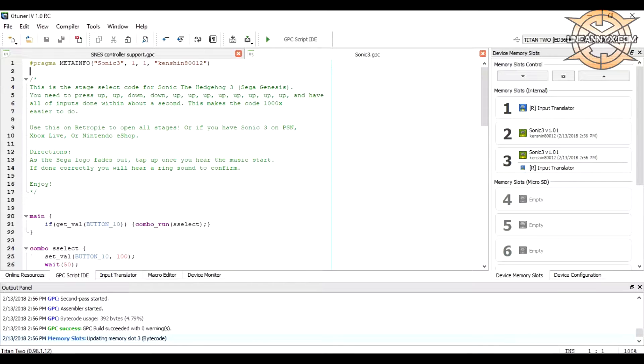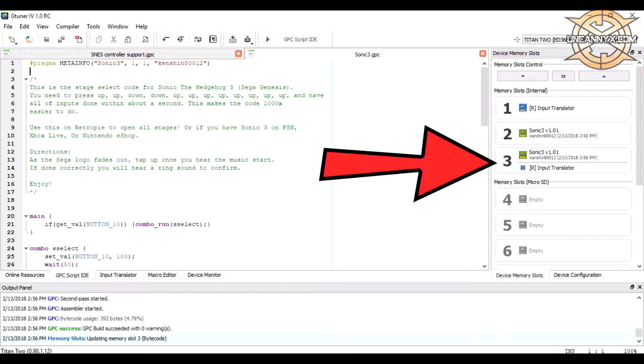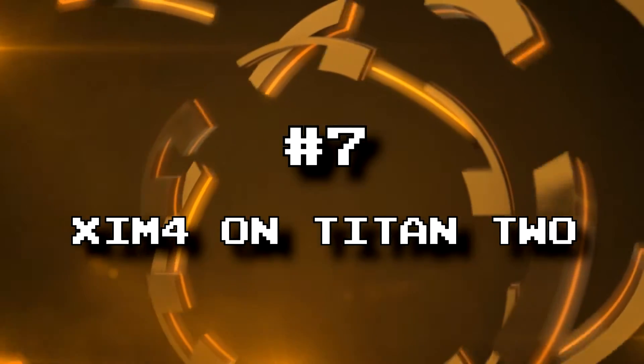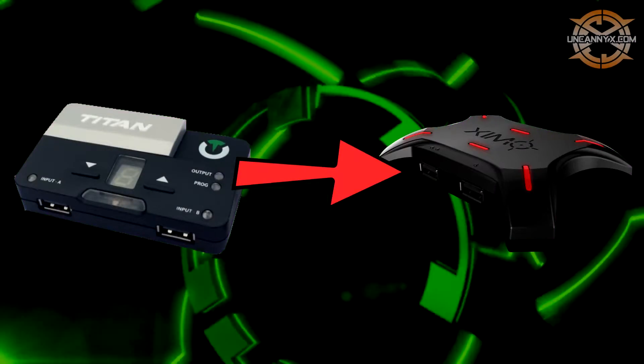Number 8: input translator plus script. If you're using either an input translator or a script and you still wanted to add on — say for example you're using an input translator but you wanted to add script functions to it — you can. You can load an input translator and a script onto the same memory slot; both will be on. You can have your cake and eat it too.